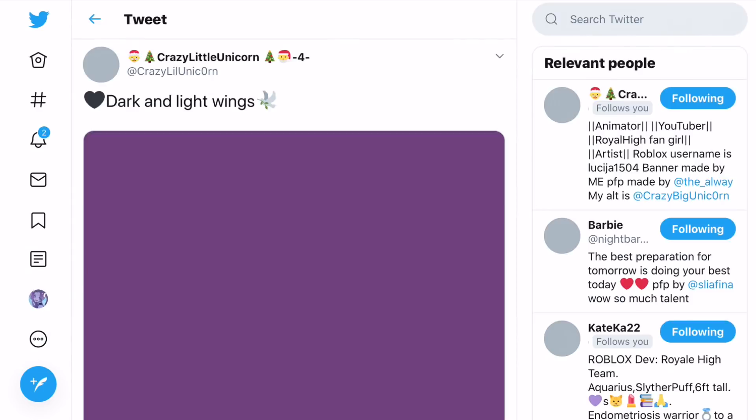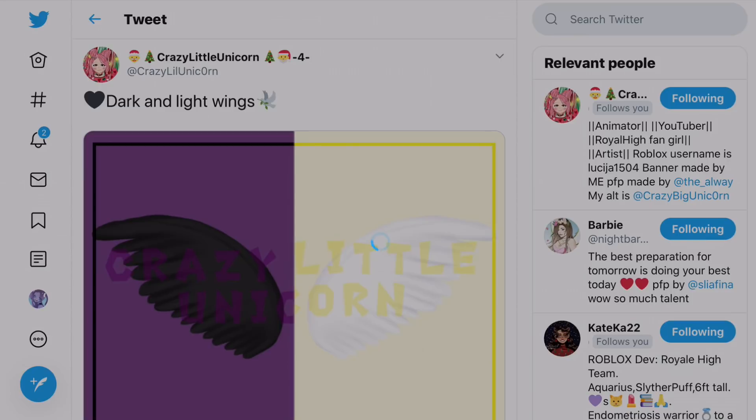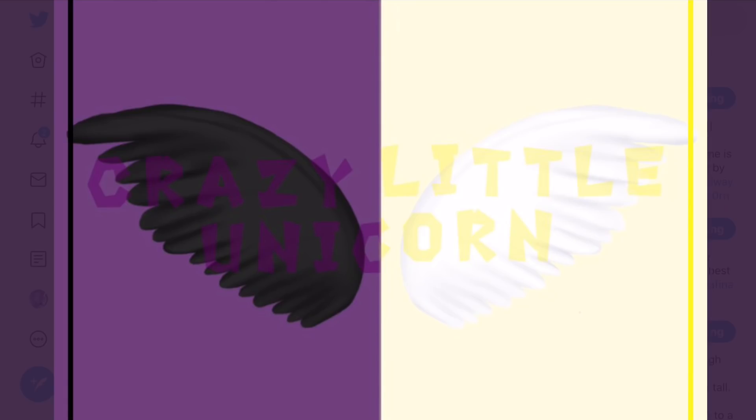So if we go to this first tweet by Crazy Little Unicorn, she made light and dark wings. Let's click on these. Are they like together wings — you have the light and the dark on the same wing, or is it two separate wings? I don't really like the split colors thing; I prefer it to be just one color.